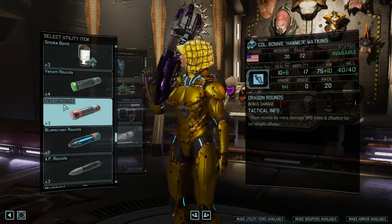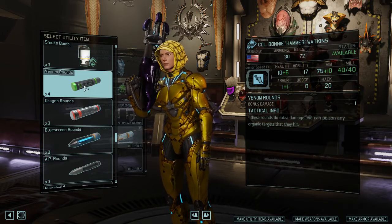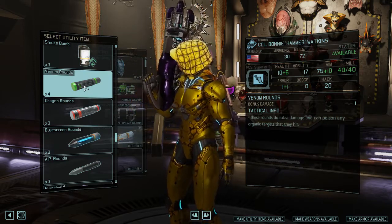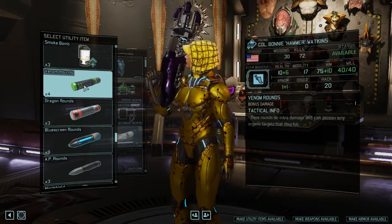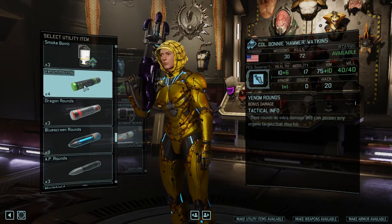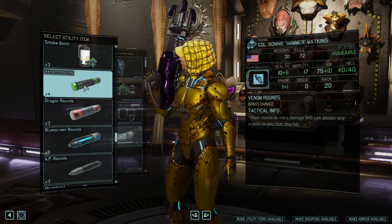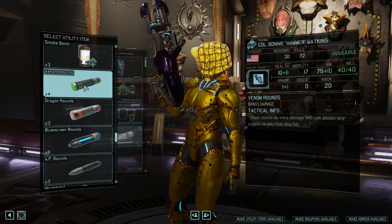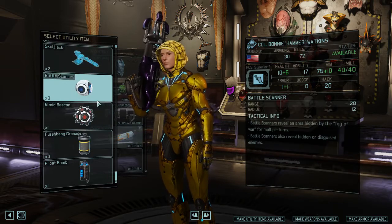Venom Rounds and Dragon Rounds are okay — they add plus one damage and apply poison or burn respectively. Their niche shines with the Advanced Repeater mod: every tick of venom or dragon damage also triggers the repeater's chance to instantly kill the target. So against alien rulers, equip these with the advanced repeater and every action they take deals damage plus carries a 15% chance to instantly slay them — that's why they're worth considering for this specific niche.